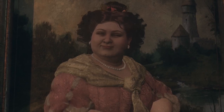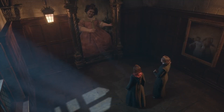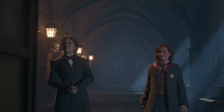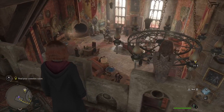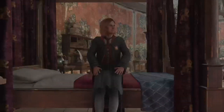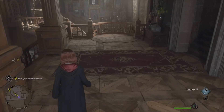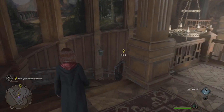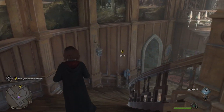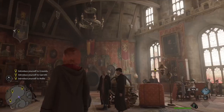Starting off with my least favorite: Gryffindor. I'm not just saying this because I am a Slytherin. I felt like the Gryffindor common room was maybe a little too expected, and maybe that was because they were trying to recreate elements we had seen in the movies, so it was more familiar. The Gryffindor common room is filled with warm woods, traditional decor, and tapestries — more of a traditional medieval castle feel.